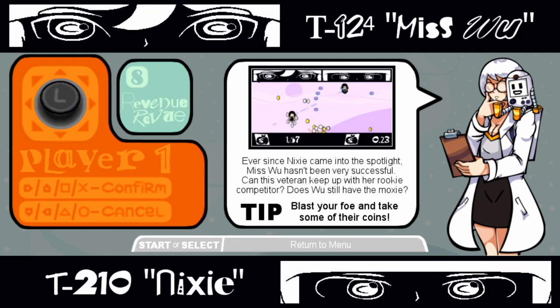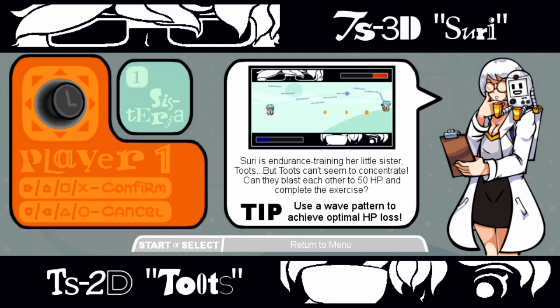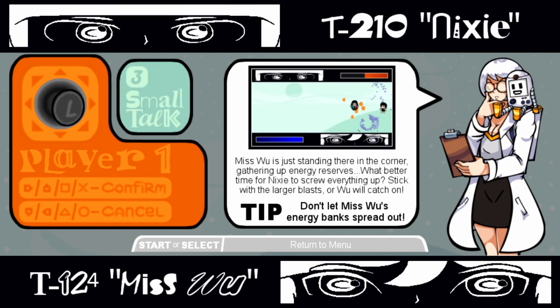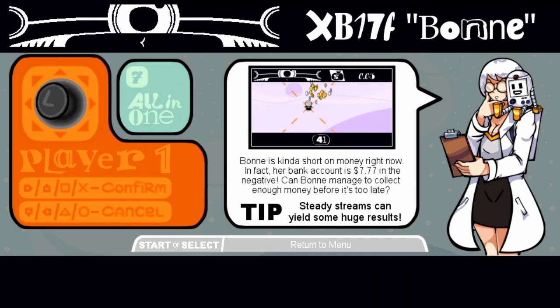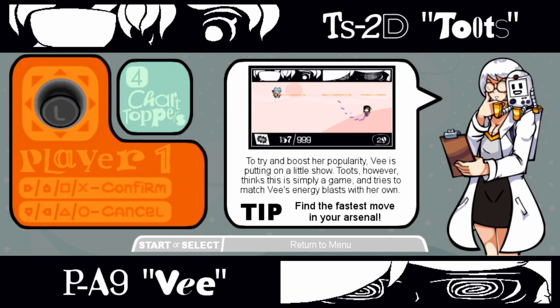Each one is its own kind of level where you need to sort of achieve the objective of the level. They do vary — it might be that you need to defeat the enemy character, or for example, you have to collect the most coins. They vary in terms of what the different objectives are, and you move the left analog stick to go for one of the missions or challenges.